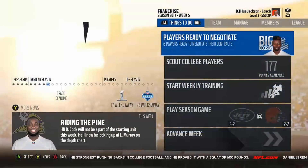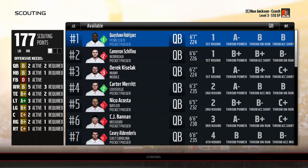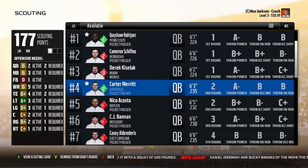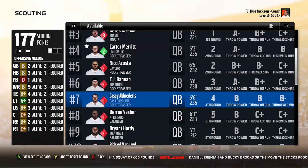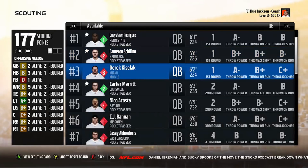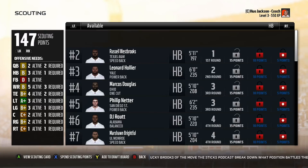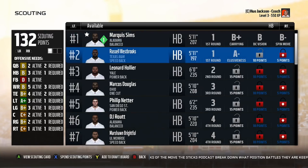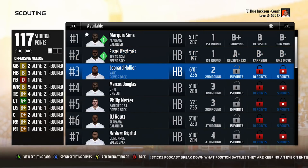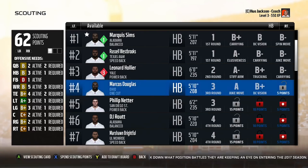This makes scouting — one of the only things you get to do outside of gameplay within CFM — a very mundane task, because rather than being involved in it, you're kind of disconnected, basically just unlocking pre-chosen information. That lack of depth also extends to and affects things when you get to the draft. Because you get so little information and it's so one-dimensional, when you're deciding between and comparing players there just isn't a whole lot to compare — not much weighing of pros and cons.